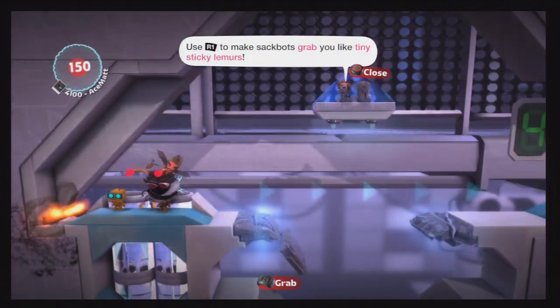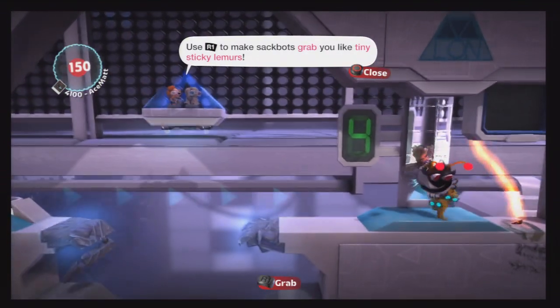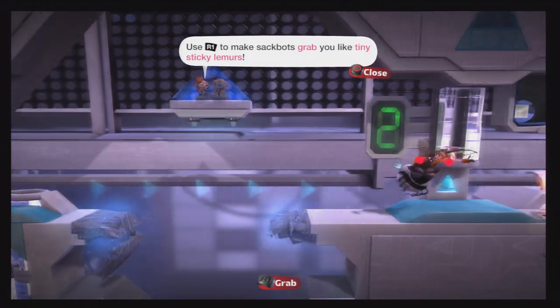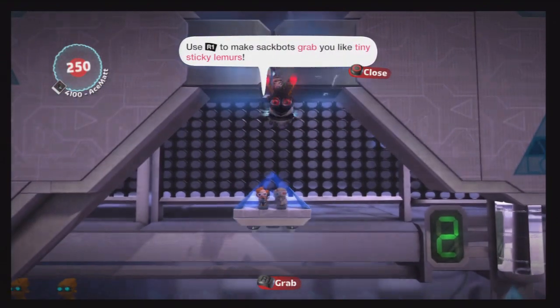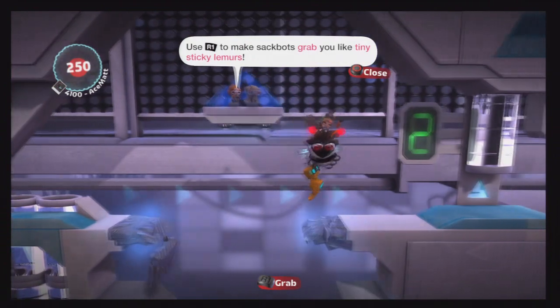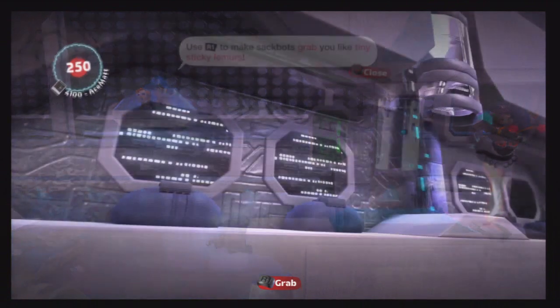This one is the introduction to how this level works. You press R1 and then the sackbots will grab onto you. You put two in there and you get your first two prizes. Grab those, and then two more should pop out from below. Once you do this, you will get your other prize.